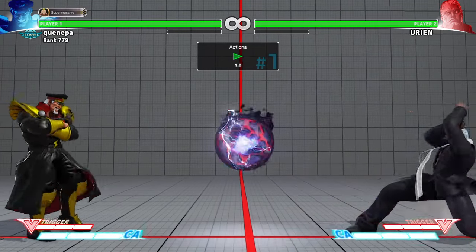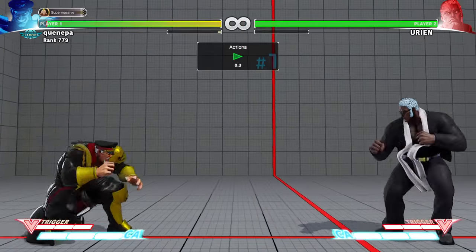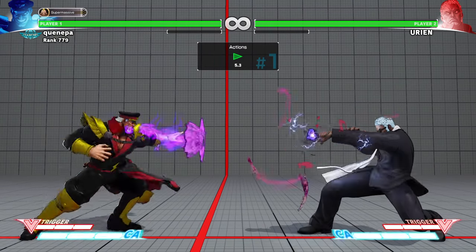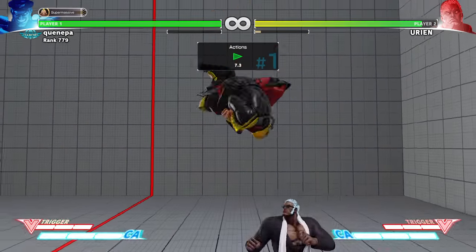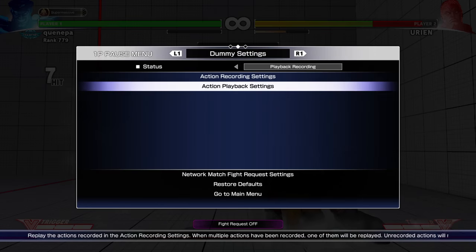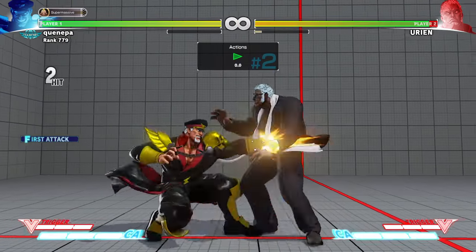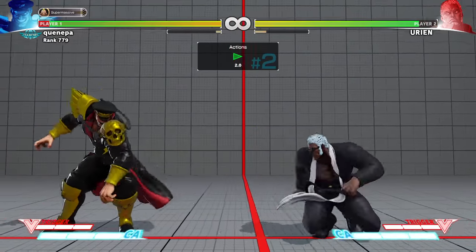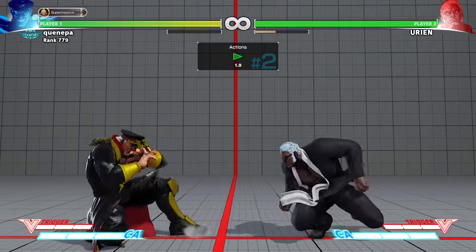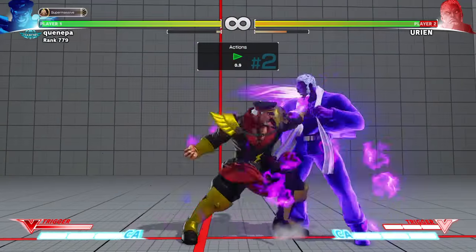That's a pretty good tactic to use. You can keep doing that but you don't want to stay there because he can obviously dash up. This is more like the basic Urien stuff — punishing the headbutt. You always want to stay kind of grounded; you don't always want to stay crouching against some of Urien's options because he does have an overhead, which can be very tough to deal with.